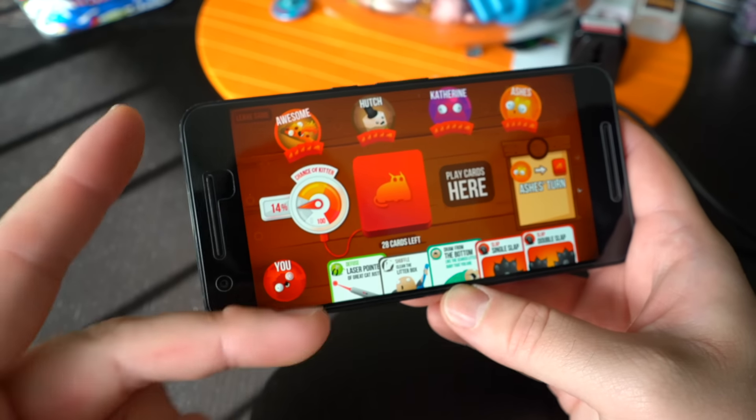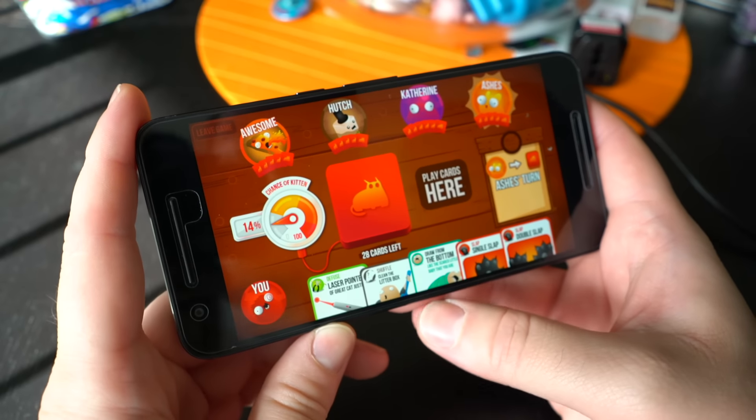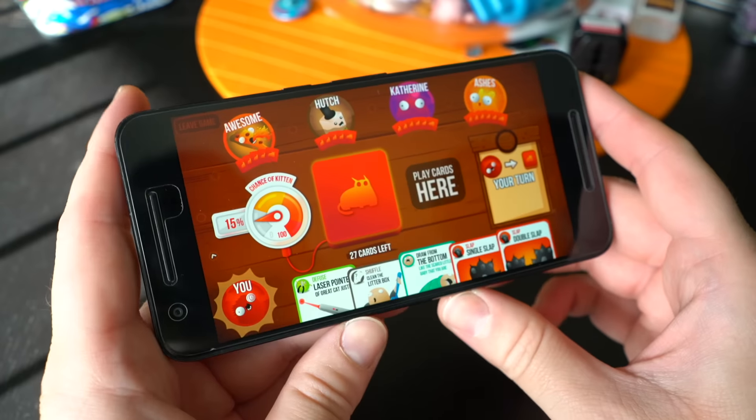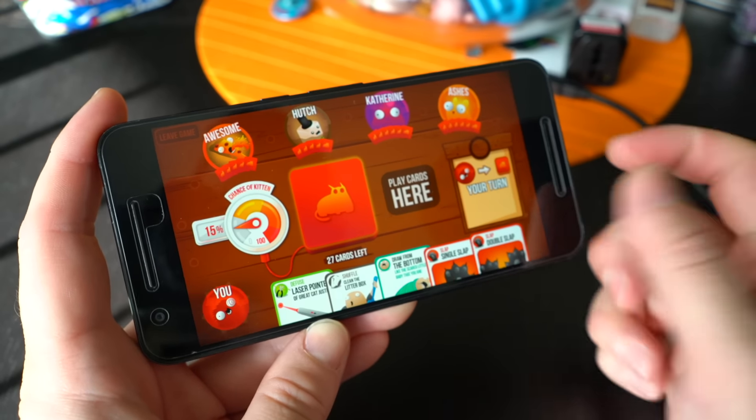Until somebody gets an Exploding Kitten — at that point, they have two options. They can either die and be kicked from the game, or they can use a Diffuser card, which are these little green cards here. Everyone starts off with one, so you don't really have to worry too much at first, and then you can continue to keep playing.